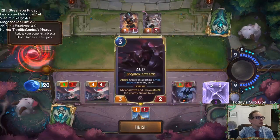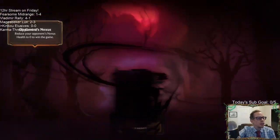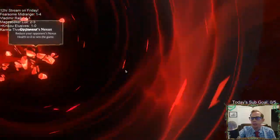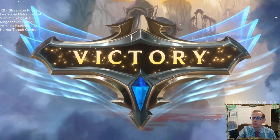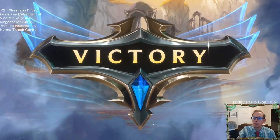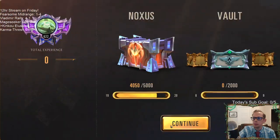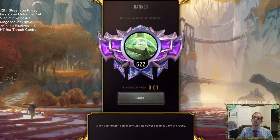None of that stuff my opponent was doing was going to matter if they couldn't deal with the 8-8 Lifesteal — and they couldn't. Didn't even have to use the Deny for it. Jewel Protector plus Kinkoo Lifeblade — very nice combination. Like beans and rice for an enchilada.